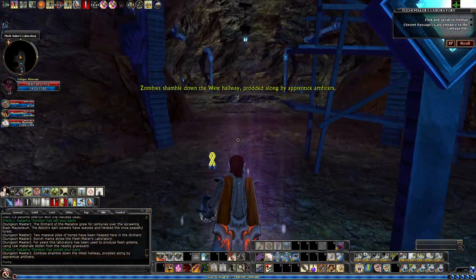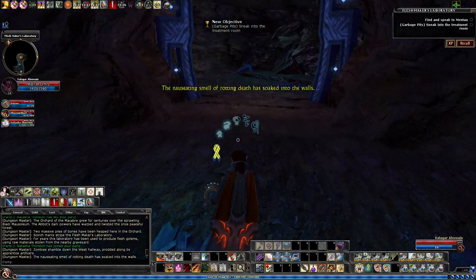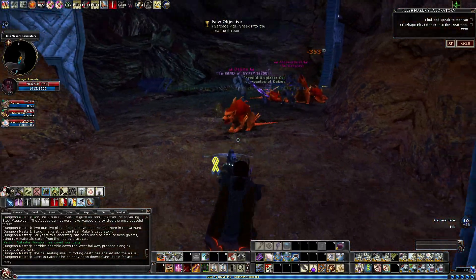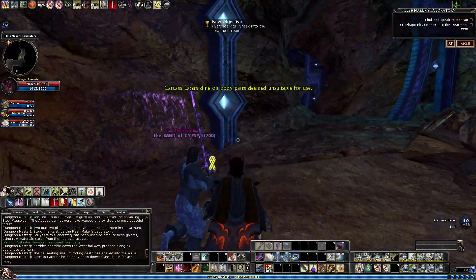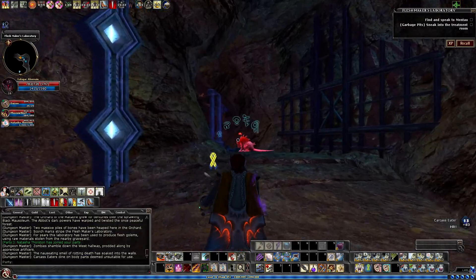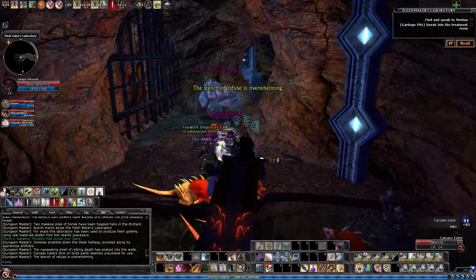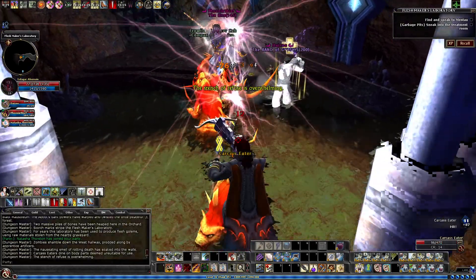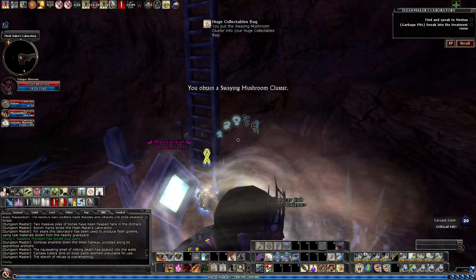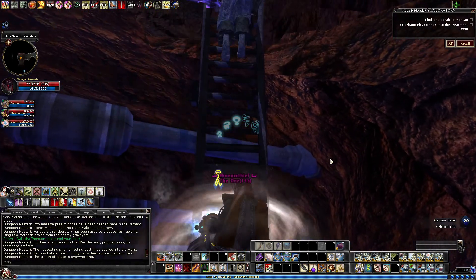The first thing we need to do is head north, dropping right down - we'll have a few rats in here. We're going to follow the path; there's not really any deviation. We'll follow them right up until we head up the ladder. We do have a fungus for those collectible hoarders like myself.